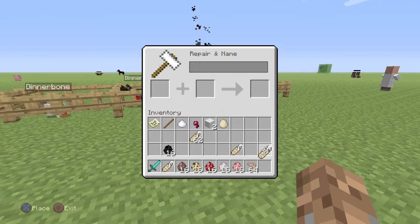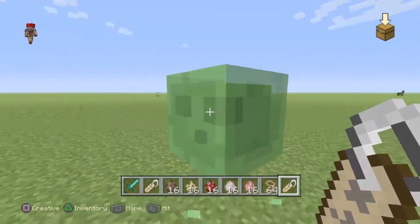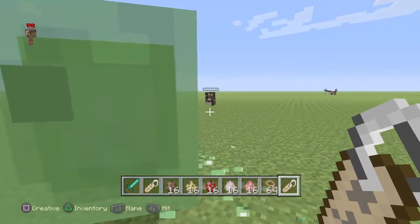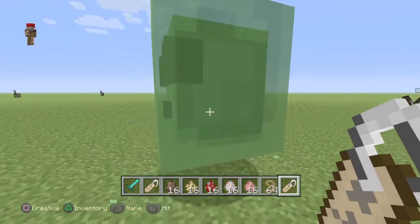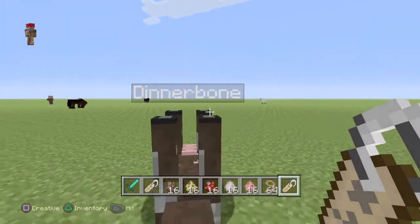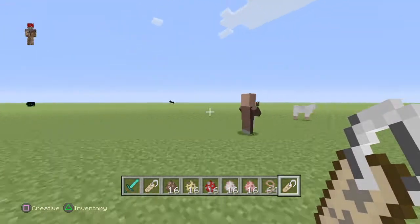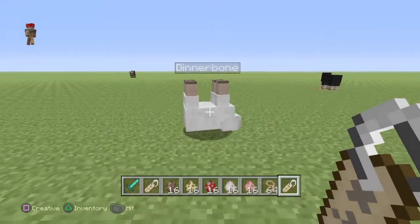So now, what you can do with this, you can turn animals upside down. For example, if I want to turn the slime upside down, I just press L2 on it, and boom. We have an upside down slime right here. We can make anything upside down, even a cow. It works on horses. There's a lot of upside down things over here, but again, it does not work on villagers.